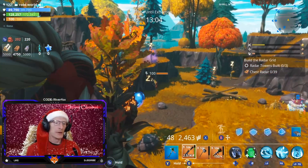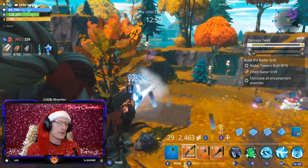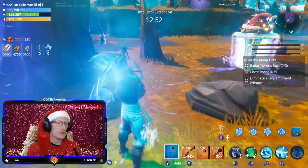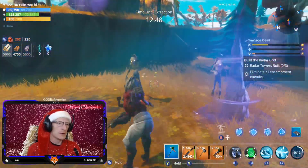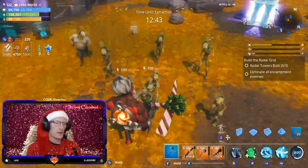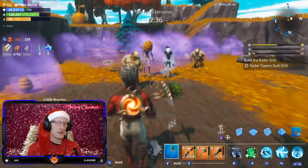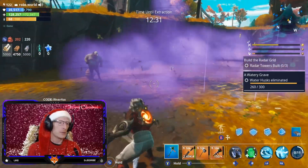I've found an encampment down here, so I'm going to get rid of this lobber first. That's lobber done. Let's see how well we fare against all of these. You can do some pretty decent damage just with the heavy punch — that's pretty damn good, to be honest.